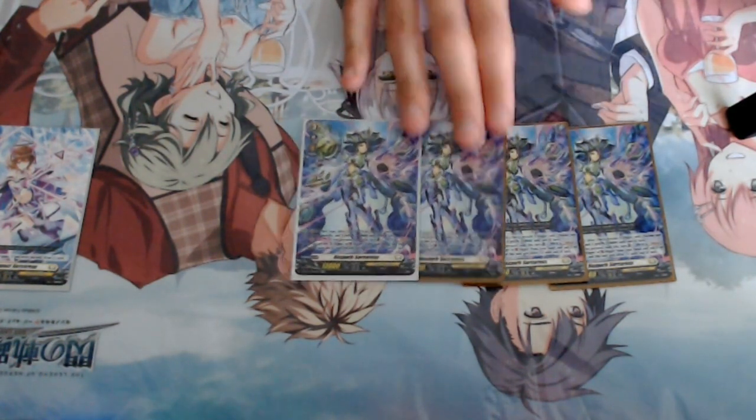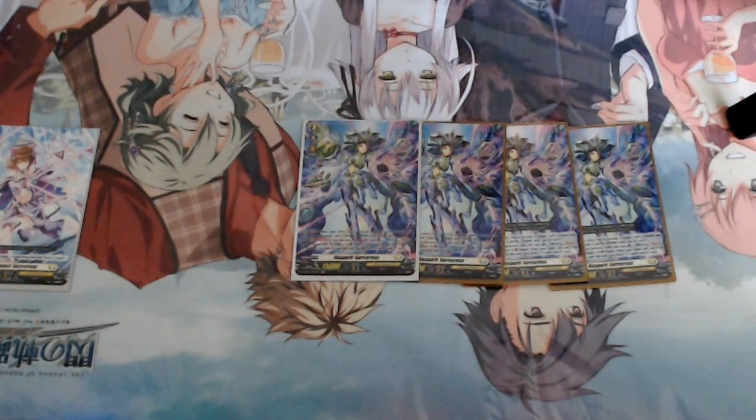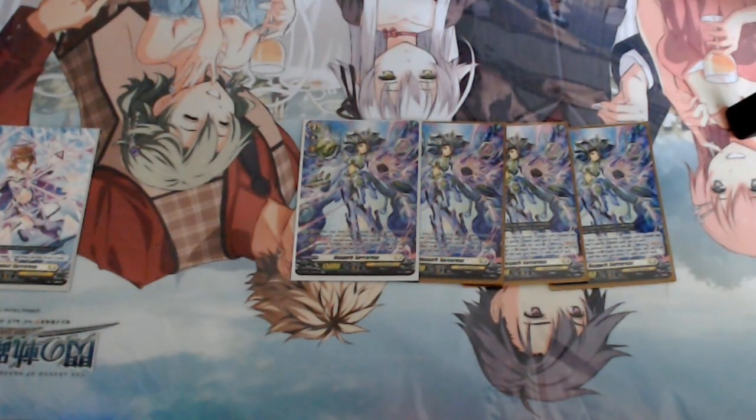I've got four Hex Orb Sorceresses. I kind of like this card, although the Persona Ride is a problem — unlike Bastion, when you try to mulligan you kind of want your Persona Ride, so sometimes you do end up with a worse post-mulligan hand with this deck because of that. That's one reason why people regard Bastion as better than Hex Orb, but the actual skill is pretty nice because it doesn't rely too much on rearguards. So if things go wrong — you draw too many triggers, orders, or PGs — this deck still functions moderately.